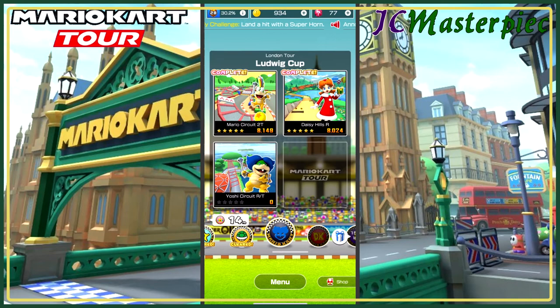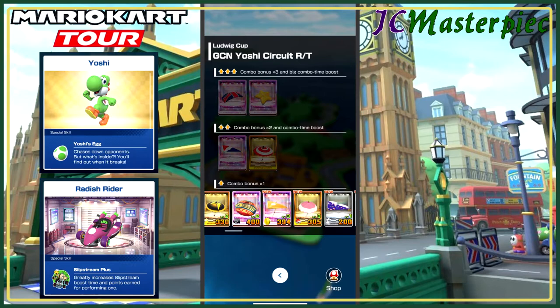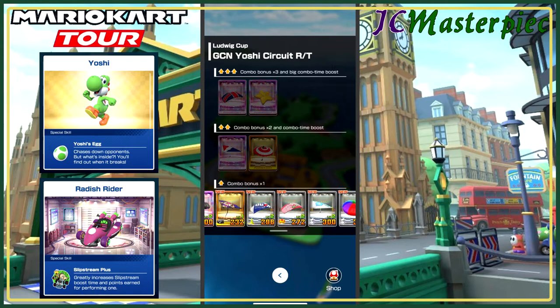Moving on to Mario Circuit Reverse Tall. I'm going to take Yoshi on this one, go with a Radish Rider, and probably go with Gold Glider because I haven't done a lot of coins today. Gold Glider it is.